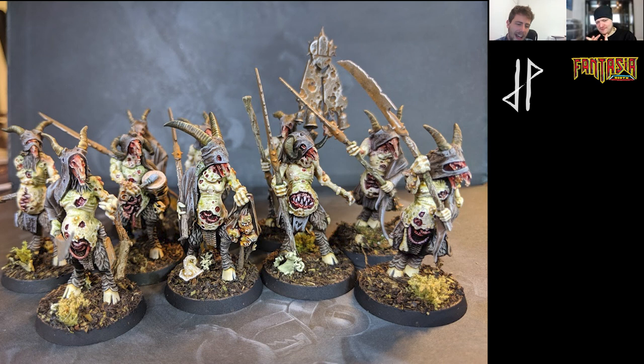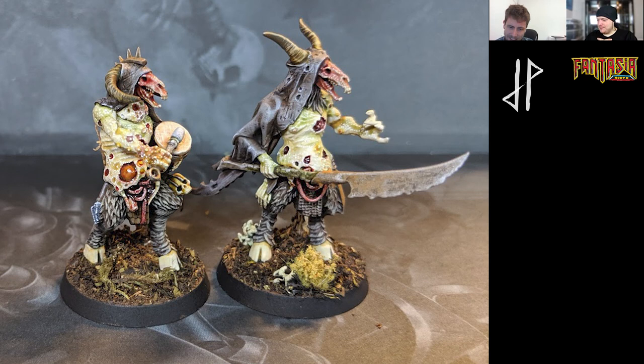The heads are from the Nighthaunt — the ones that hold the glaives. The ones that everyone thinks are rats for some reason. They're not rats. Then you just added a cowl and some horns to them, and the flayed faces are just excellent. They're quite distinct.